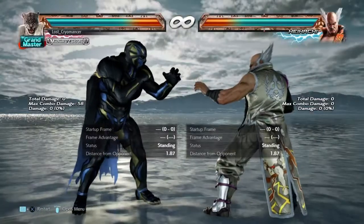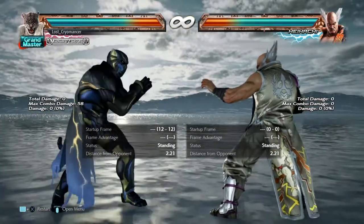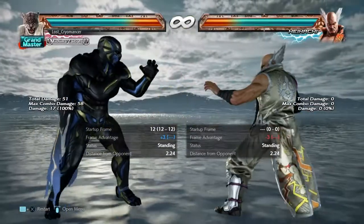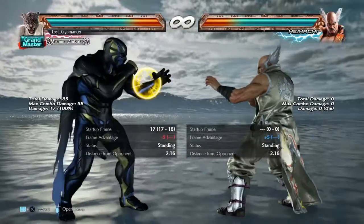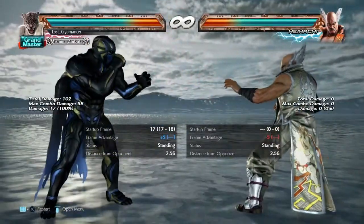So I'm allowed to stuff his wake-up attack, and if it's like a counter hit, this right here is While Standing 2 — or While Rising 2, whatever you want to call it. This is a counter hit launch, or well, it's not like a standard launcher, but you can follow up with a juggle combo off this.